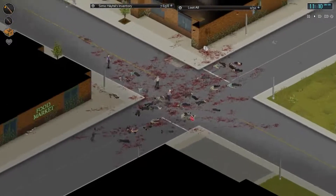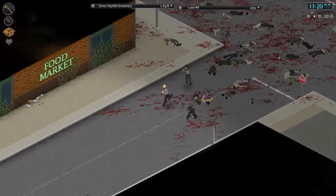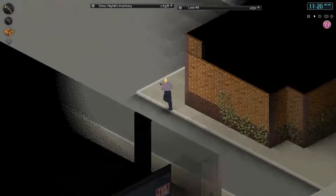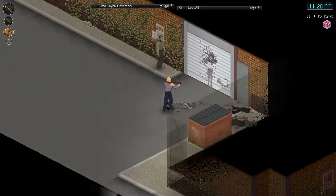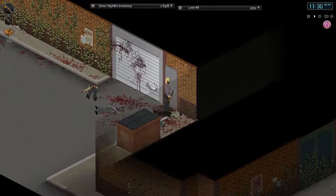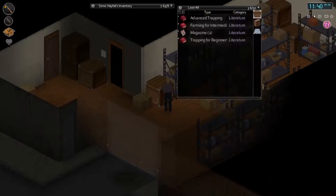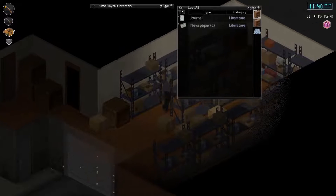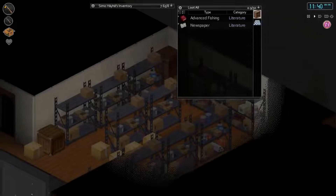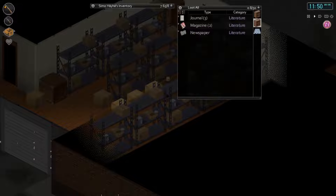One jar lid and one jar - still better than nothing. I'm just going to run back to Twiggy's, drop all this stuff off, and head to the food market in the morning. Hopefully get a good night's sleep - it's 20 past 1, it's been a busy day. At least I can pickle one single thing. I love West Point now - used to hate it but now I've found jars and lids. I need to work out how to get in here. I found a journal magazine - really don't know what this area is. I could start writing a journal about my obsession with jars and lids.